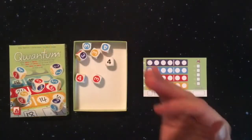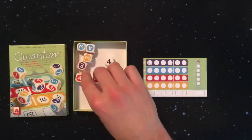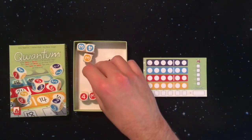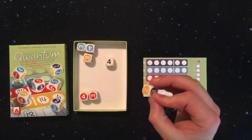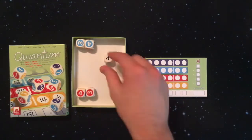After rolling, the active player will choose a color and add all dice of that color together, then add it to the white die. They get a total and write it in that color's leftmost open spot. That color is then taken away.